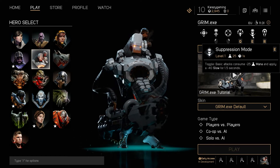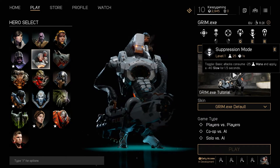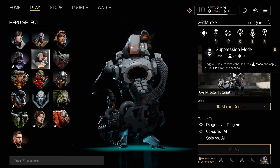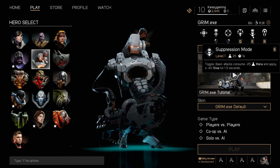The next one is Suppression Mode. Basically, it allows basic attacks to consume less mana and applies a minus 40 slow for 1.5 seconds. I'm really not sure what the slow does, but the mana is kind of useful. I don't really use it too much — as and when I can, or remember it's there.